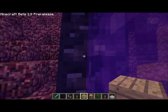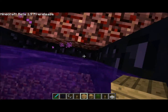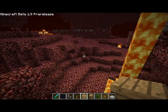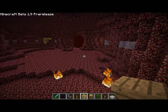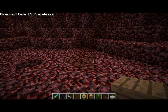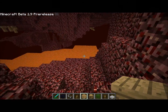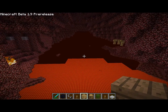Crazy lag spike. Random blocks. Where am I? So I'm gonna look around for the magma cube. Is that just me, or is that a different color? That's definitely a different color. It's like a different biome inside the nether. And there's gravel in the nether.